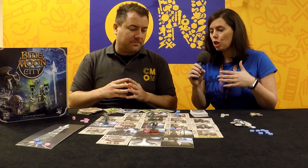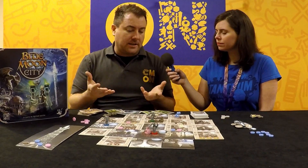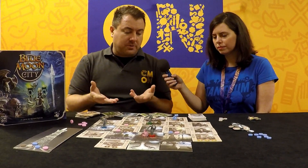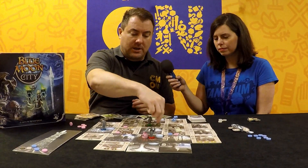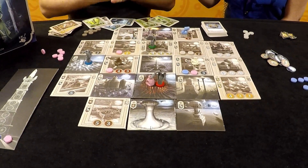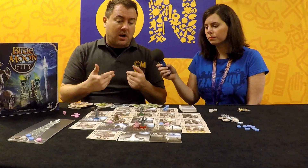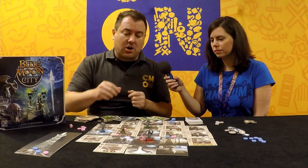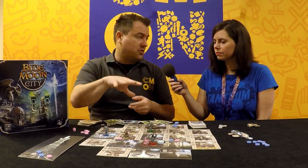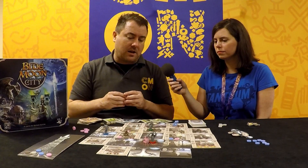On a turn, you can move, which is optional — two spaces orthogonally — and there are certain cards that can adjust those abilities, letting you move further or jump to different places on the board. Then you can contribute, which is also optional. If you end up on a spot, for example this one here, you can contribute if you've got cards that equal four power or three power and put one of your contribution tokens down. You can overpay — discard extra cards — and there's no change back. Positioning is really important because whoever contributes the most gets a special benefit, and if there's a tie, the leftmost placement is the stronger one.